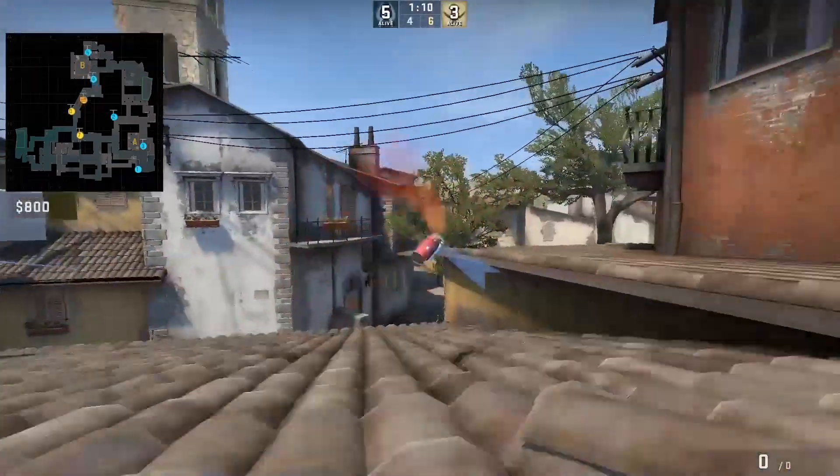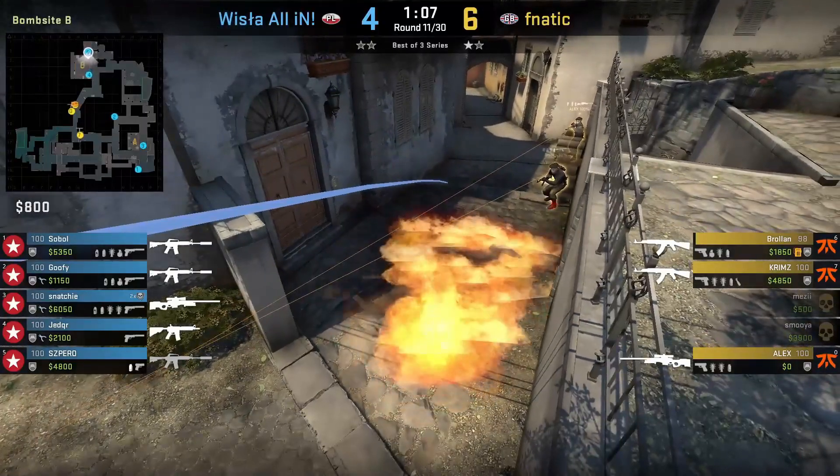The flash will blind anyone past half wall, and then the molly is for anyone playing anti-flash behind half wall.